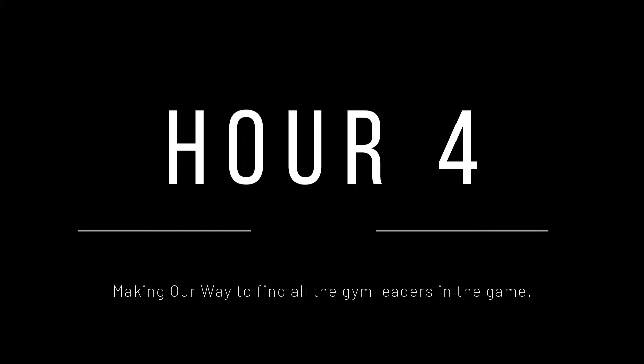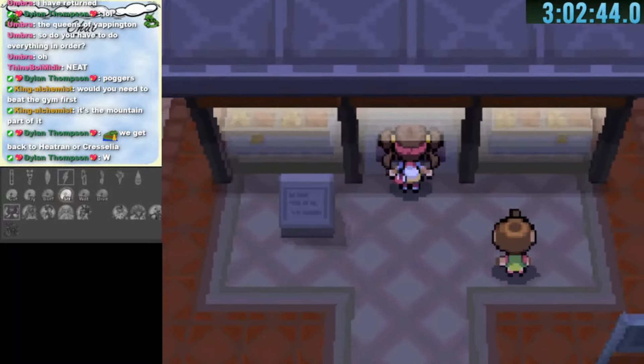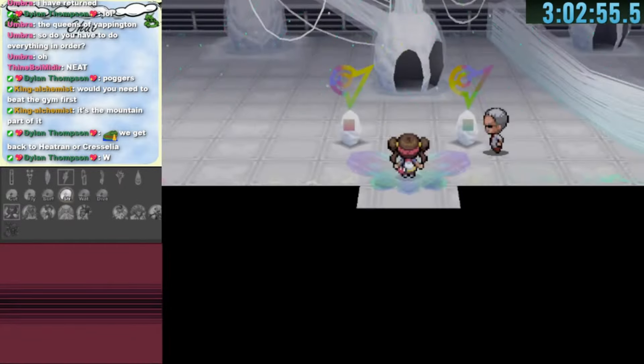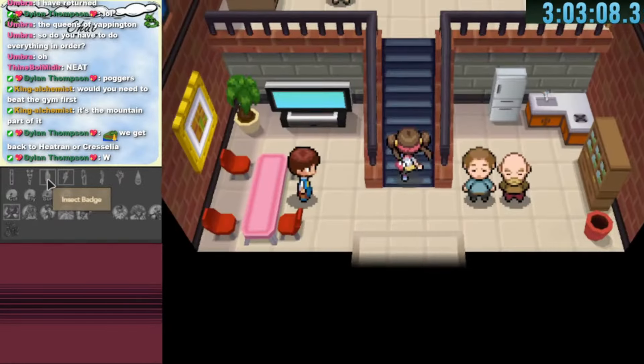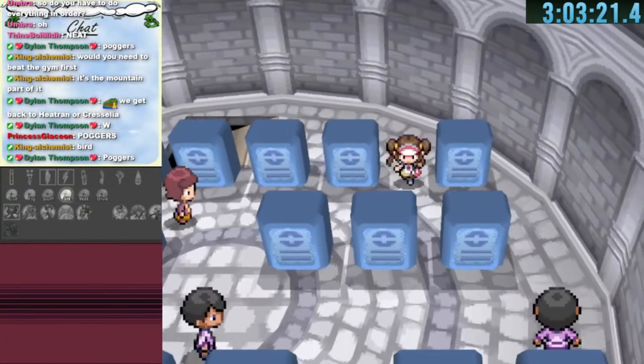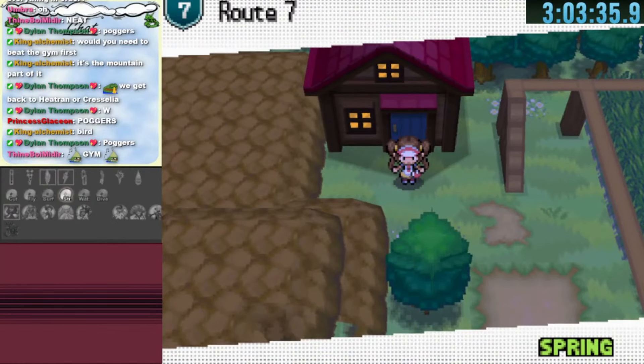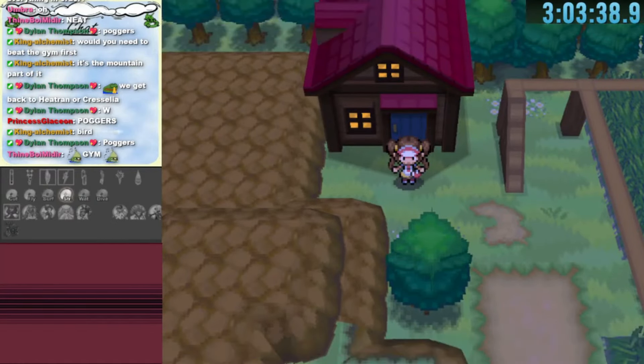The fourth hour: making our way to find all the gym leaders. We start by exploring Driftveil City more. The bottom of the market leads us to the third gym — the first actual gym we've found! The bolt badge we found earlier wasn't really a gym, just a portion of the old one. At the three hour mark we should have found more gyms, but progress is happening. The left side of the market leads to Celestial Tower and then to one of the most important routes in the game.